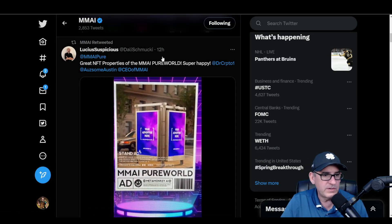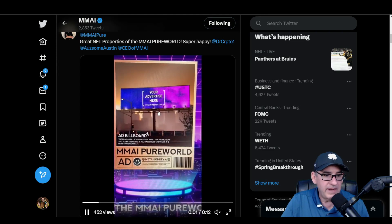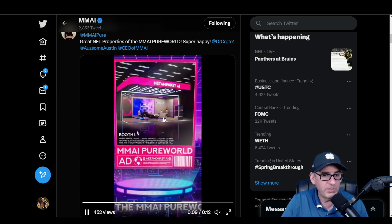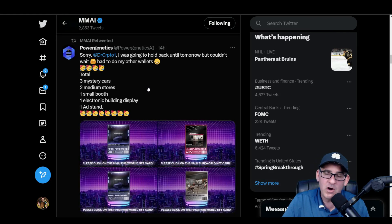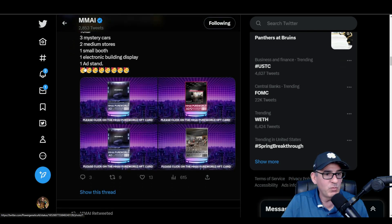Here's just a few community reveals. Lucius Suspicious looks like he got a large booth, a mystery car, and a large ad billboard — possibly two large booths as he scrolled through, plus one stand ad. NobiStyle got a large ad billboard, which is very cool. PowerGenics apparently had a few of these NFTs: three mystery cars, two medium stores, one small booth, an electronic building display, and one ad stand.